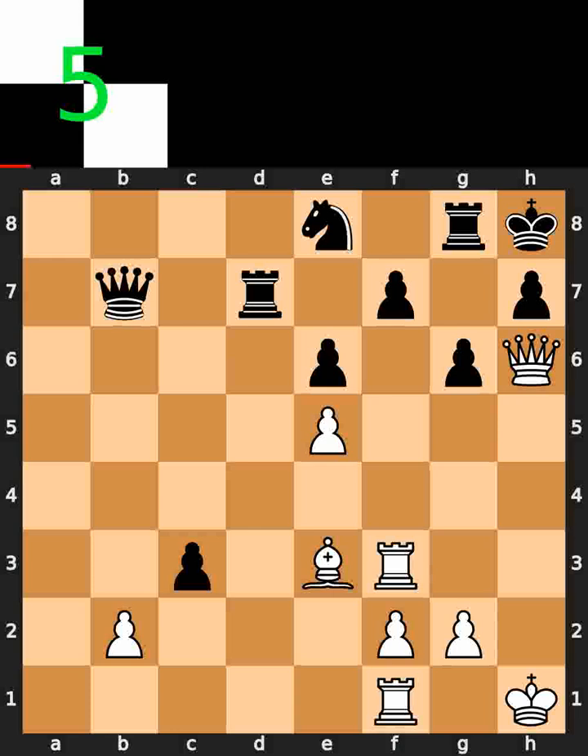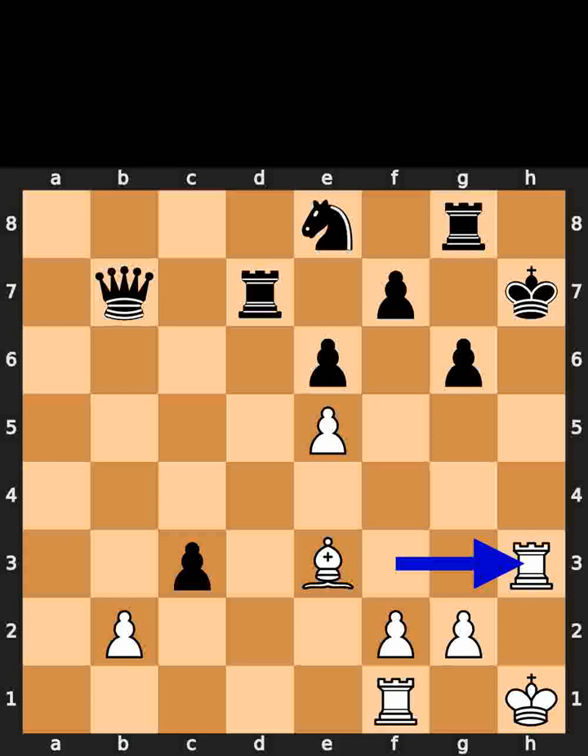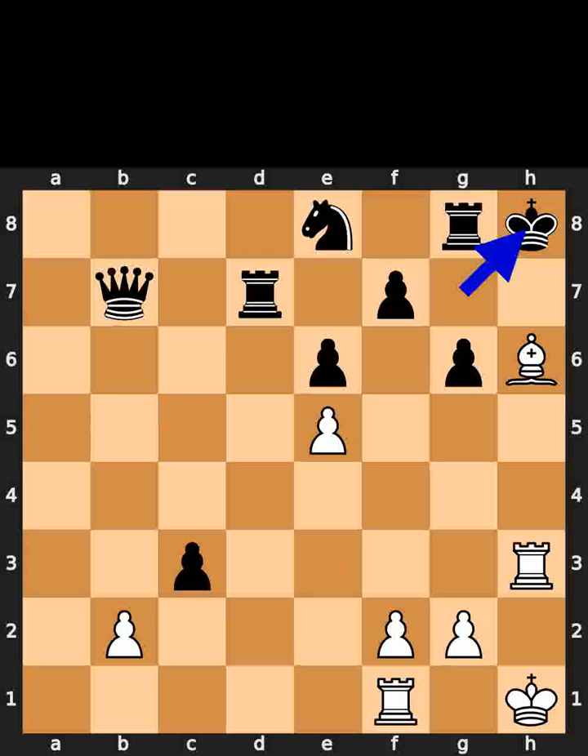White takes the pawn on h7 using the queen, with check. Black takes the queen on h7 using the king. White plays rook to h3, check. Black plays king to g7. White plays bishop to h6, check. Black plays king to h8. White plays bishop to f8, checkmate.